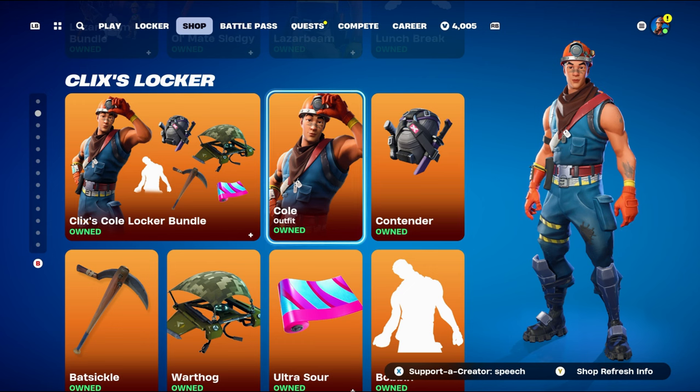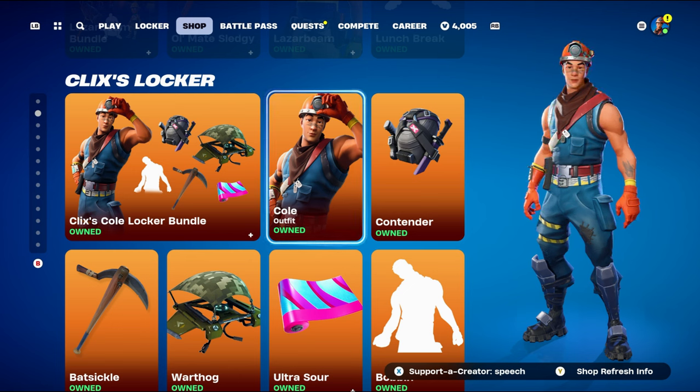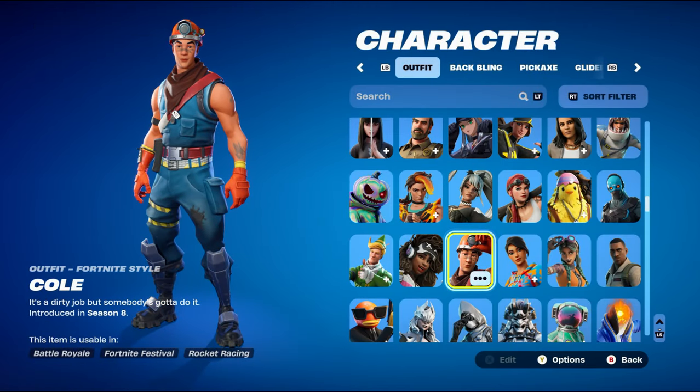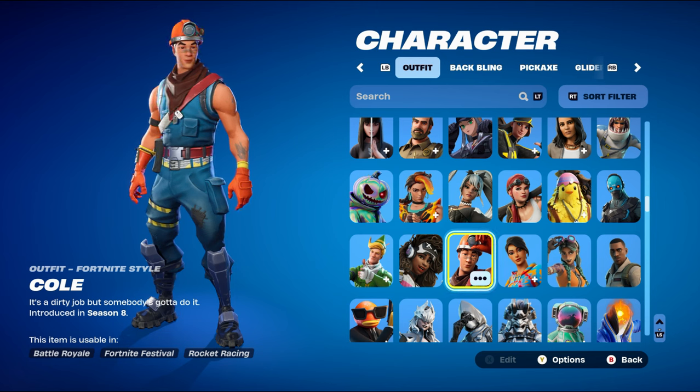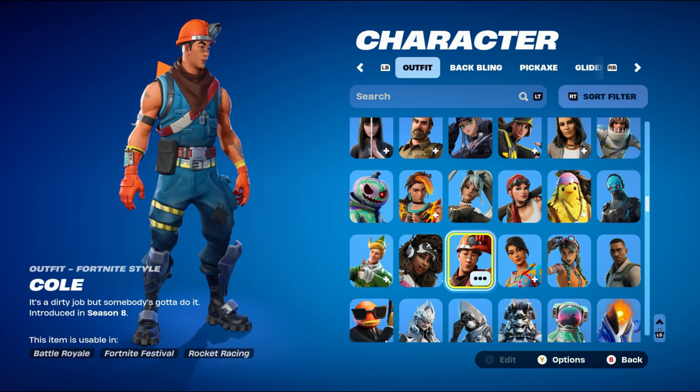If you'd ever like to use my creator code for any cosmetics in the item shop — for example the Cold skin — my credit code is SPEECH. If you decide to use it, feel free to let me know so I can thank you personally. The Cold skin was introduced in Chapter 1 Season 8, and its description is 'It's a dirty job but somebody's got to do it.' It's basically a miner skin, pretty cool, with a lot of different color schemes: blue, orange, yellow, black, brown, and a little bit of red.